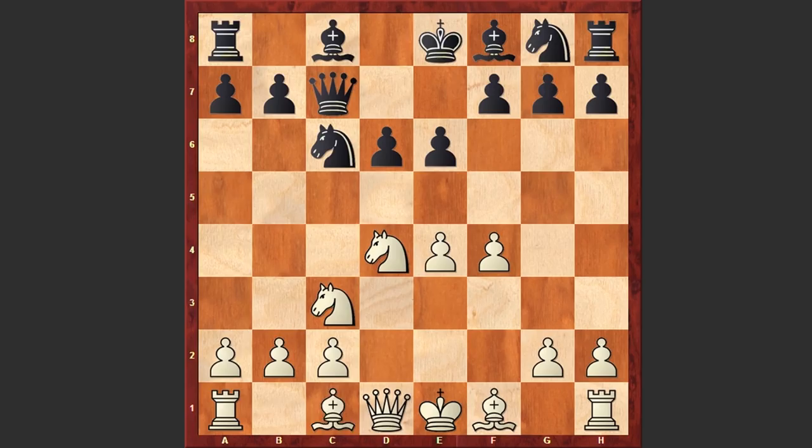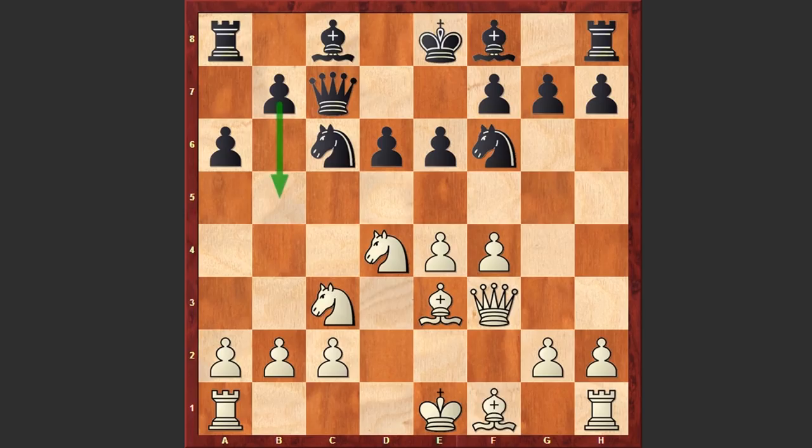After f4, d6, Be3, Nf6, Qf3, a6 — black is taking control of the b5 square and preparing an advancement on the queenside. Of course, all these are standard ideas in the Sicilian Defense.